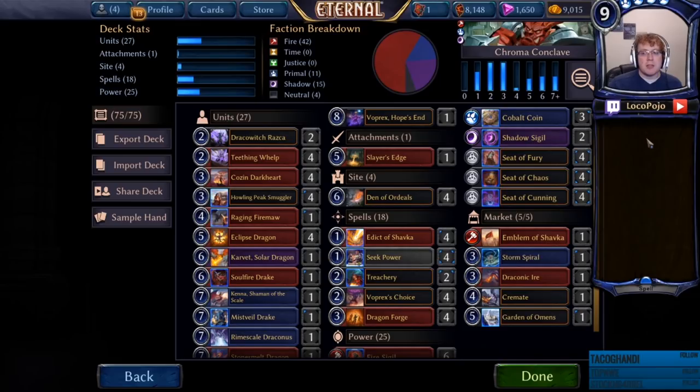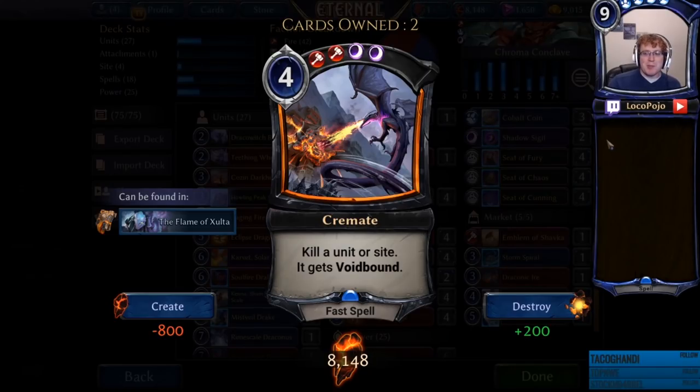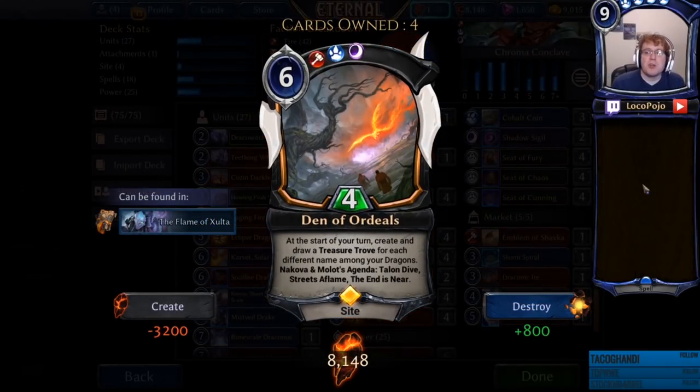We're not running a lot of removal at four cost or above, including Cremate, which is the one I'm considering running copies of in future versions of this deck. We also have the Den of Ordeals — the site that says at the start of your turn, create and draw a treasure trove for each different name among your dragons — and also has Nakova and Molot's Agenda, Talon Dive, Streets of Flame, and The End is Near. Streets of Flame is wonderful, The End is Near is delightful, and combined with treasure troves, End is Near means that you are drawing dragons or removal almost every turn.